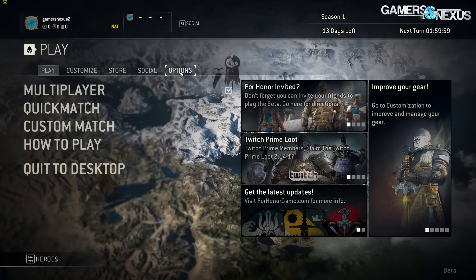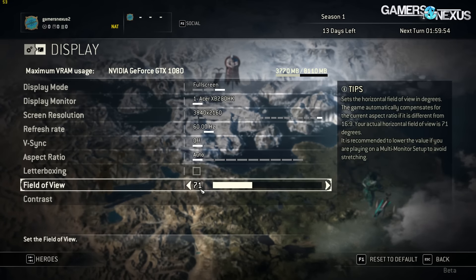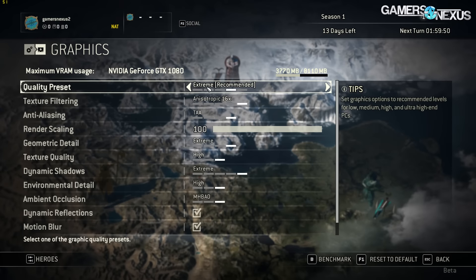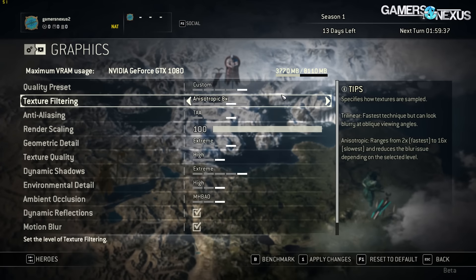The graphics settings in For Honor are straightforward. The game is locked to high texture quality and defaults to using temporal anti-aliasing for a frame-to-frame AA that reduces shimmering and marching ants effects. The rest is your usual mix of geometric detail, dynamic shadows, and environment detail. To learn specifically what each setting does, check out our article linked in the description below, which has some definitions of all the settings in the game.